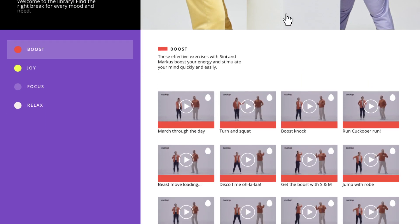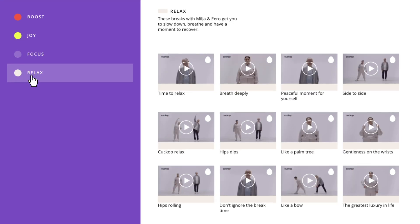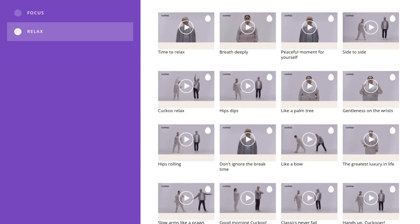Visit the break library — no library card needed. In the break library you can view all available break videos in different categories.